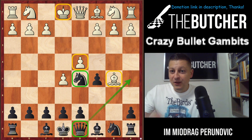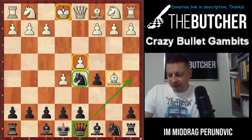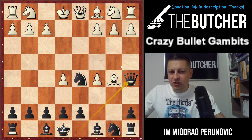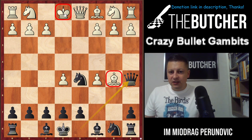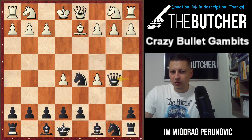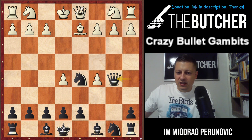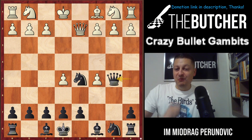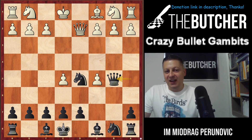Take a look at the following tricks. If White plays one of the most logical and tempting moves, d takes c5 — boom, Queen a5 gives check and attacks both the king on e1 and the bishop on b5. So what happens? If they simply go Bishop d2, you just take the piece. If they go Queen d2, you just take the piece.